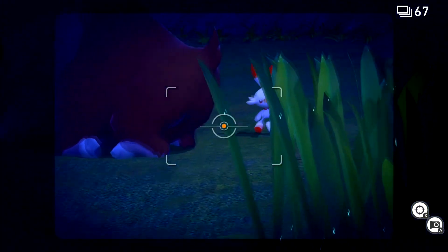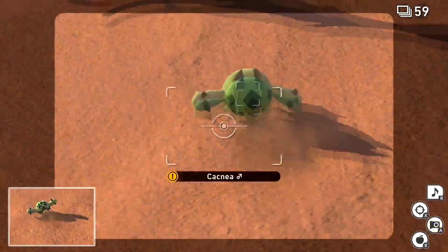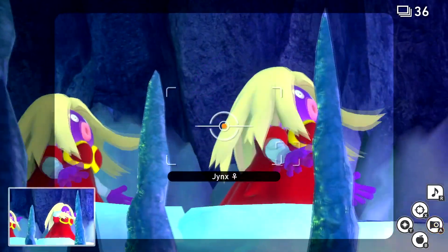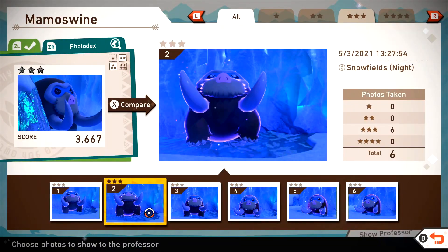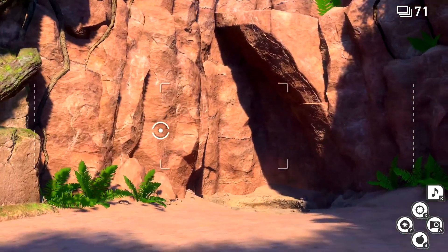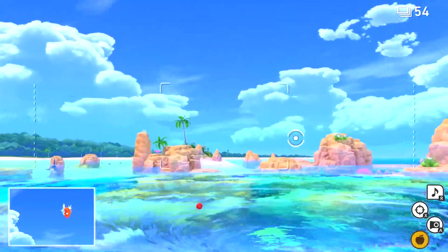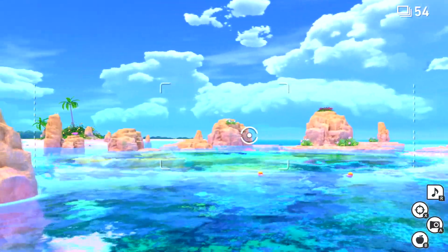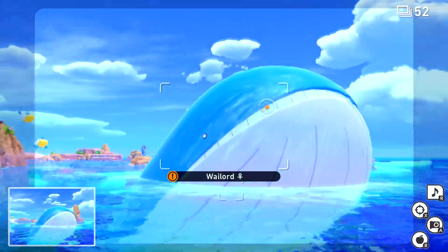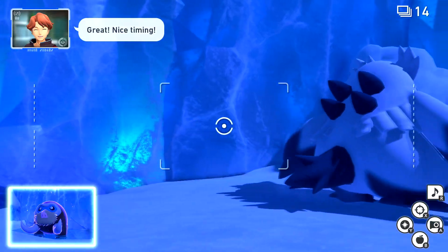Talking about aesthetics — this game is just gorgeous. Comparing it to Sword and Shield, Pokémon Snap had tons of love put into it. Some of the photos I've been taking are stunning — there's one in particular of a Primarina with a sunset in the background that's just beautiful. I'm awestruck going through each course. Comparing it to old Pokémon Snap, there's no contest. I'd give it a 10 out of 10 on aesthetics alone.